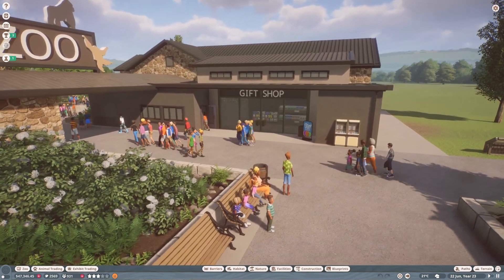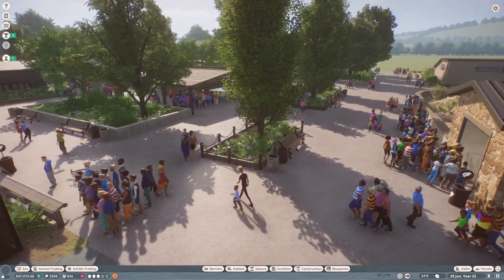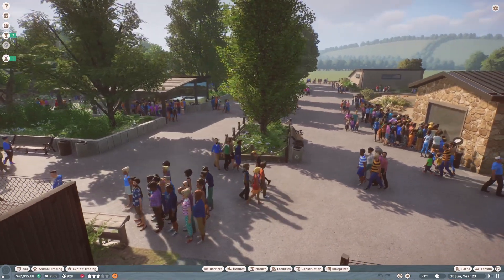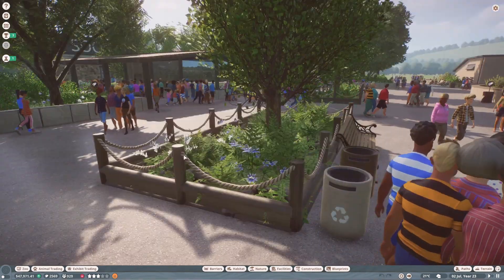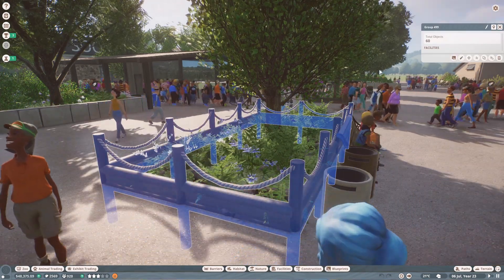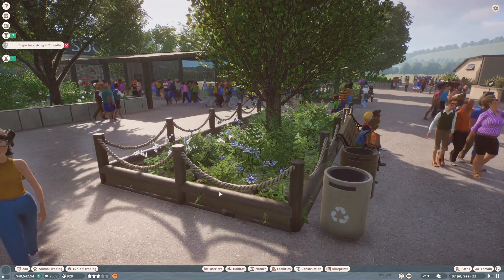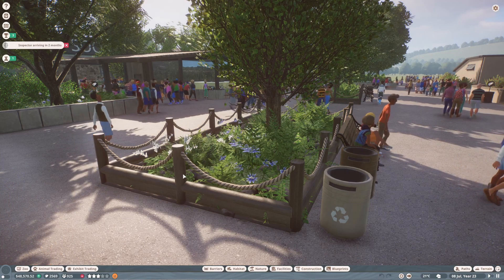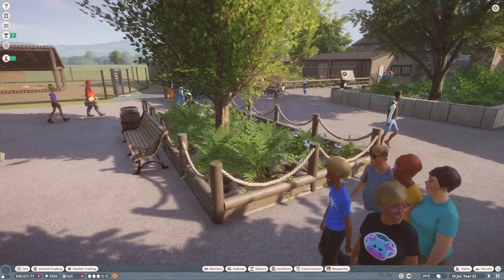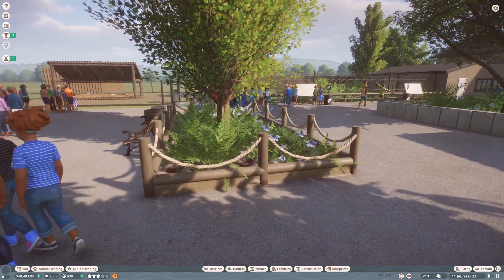This is what the cassowary enclosure looks like from the back or from the zoo entrance. I actually made some changes to the fences around the zoo off camera - I went round and changed some of the old timber fencing to this new version. It's pretty similar, basically the exact same design just with some different colored pieces, because I wanted the wood tones to match the rest of the zoo's theme.